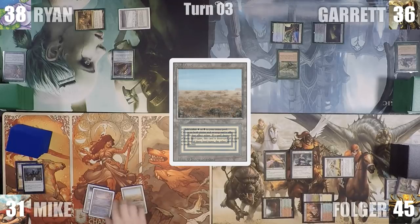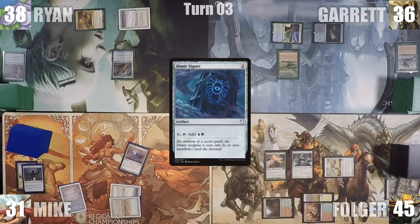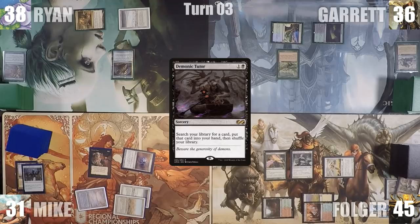On his turn, Mike plays a Scrubland, casts a Dimir Signet, and then casts a Demonic Tutor. Mike passes the turn to Ryan.